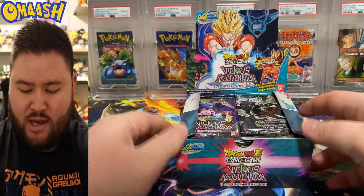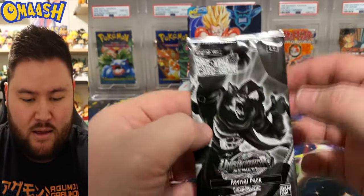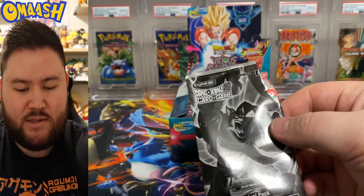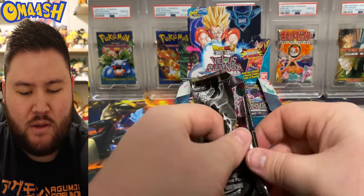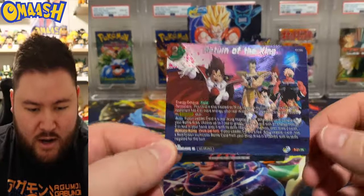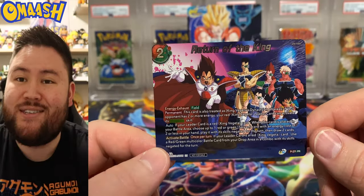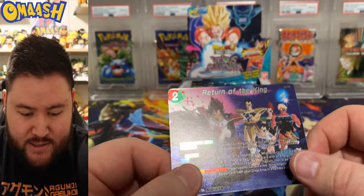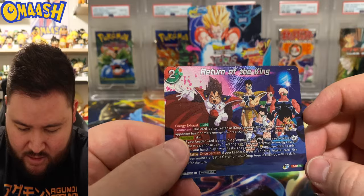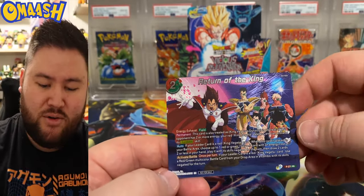I also have some promos to show you guys. First promo pack right here with one of the danger wolves. Let's see what this is. Oh man, I've never seen this card. What is this style of card? Return of the King. Look at that horizontal card — that is sick, guys. This hollow pattern, this texture is insane. That looks awesome. I will take that. That is a cool new card right there.